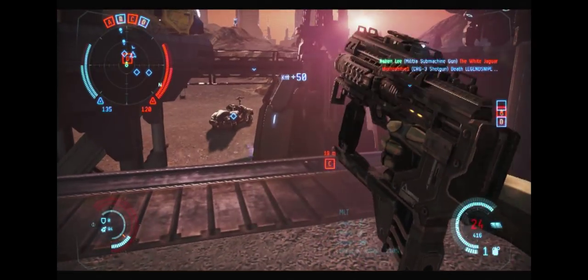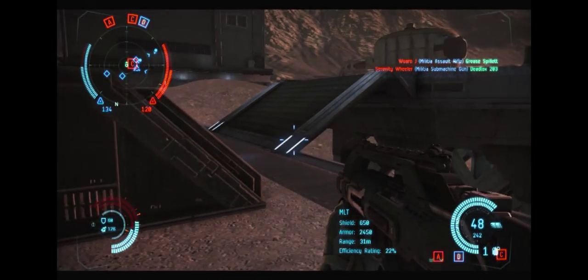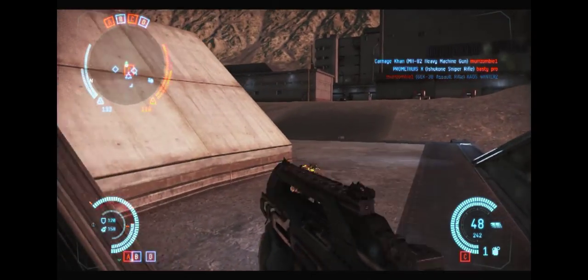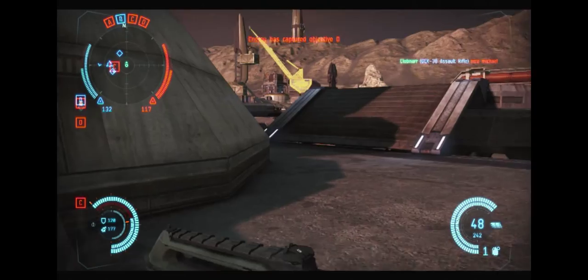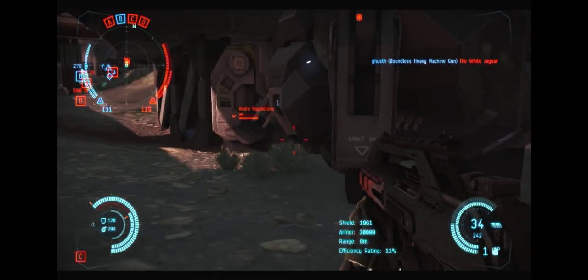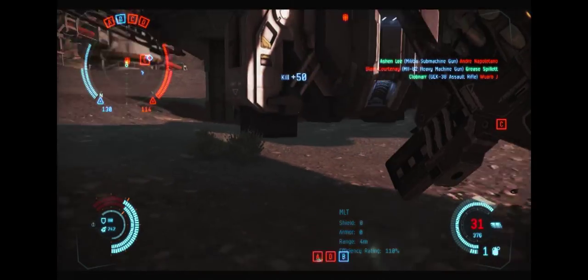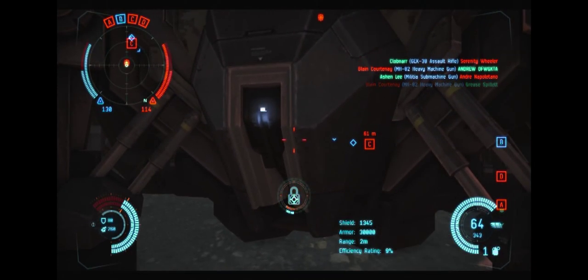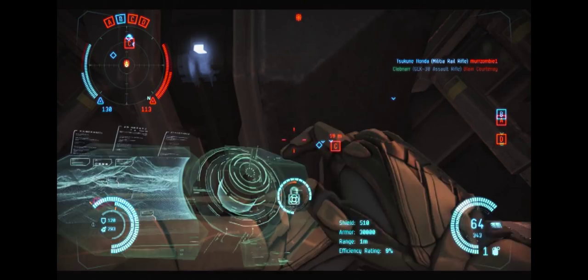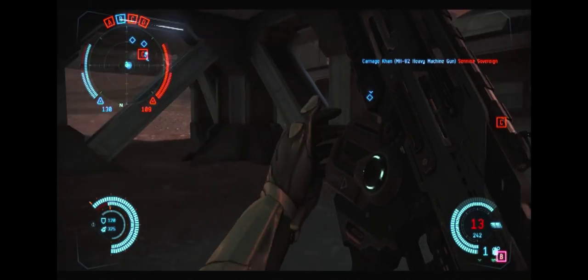If you get too close to an enemy with a shotgun or HMG, they're going to out-DPS you. For example, the HMG probably has a max effective range of about 40 meters — with proficiency skills factored in you'll want to stay around 30 to 40 meters to protect yourself from shotguns and HMGs. But your assault rifle's max effective range is somewhere in the 60s meters, while rail rifles have a max effective range of about 100 meters. That makes staying in that 40 to 60 meter sweet spot a difficult balancing act.